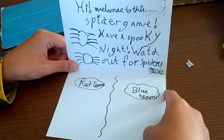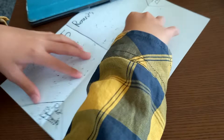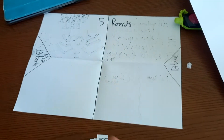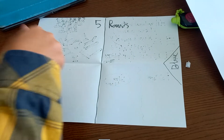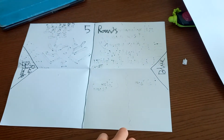You can choose whether to be on the red team or the blue team. This is the map — as you can see, there's the red team and the blue team, split into two halves. This is the red team corner and the blue team corner. On top, there are five rounds. So I'll teach you how to play.